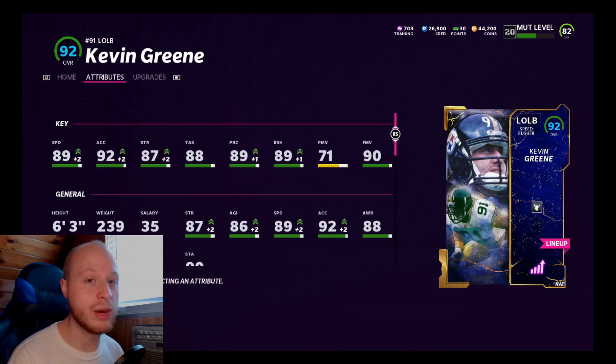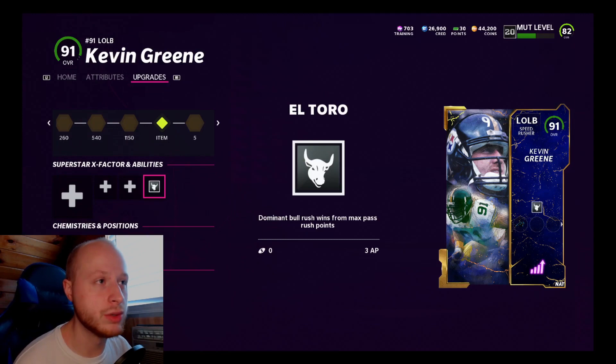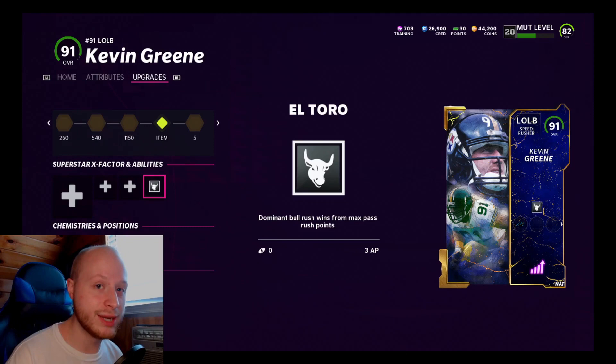As far as abilities, I'm switching things up on the D-line. I'm going with El Toro instead of Double or Nothing because Double or Nothing is just too expensive and I didn't see enough of an impact from it in Reggie White's gameplay. Going forward we have El Toro on both Kevin Green and Reggie White.